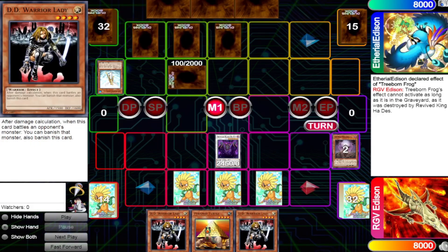Another scenario is what happens when Revive King Ha Des battles a monster such as D.D. Warrior Lady. D.D. Warrior Lady banishes itself and the monster that it battles during the damage step. However, Revive King Ha Des activates in sub-step 4 when it's marked for destruction. Because Revive King Ha Des activates in sub-step 4, all other monster effects that activate in the following sub-steps — such as D.D. Warrior Lady in sub-step 6 — cannot activate because they've been marked for destruction by Revive King Ha Des.